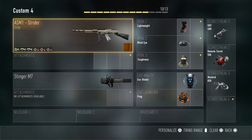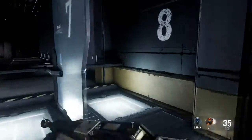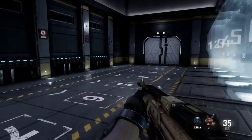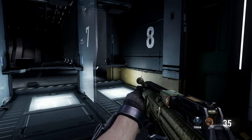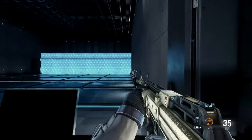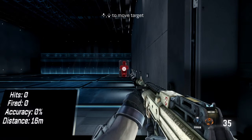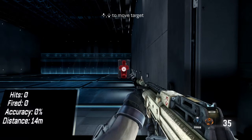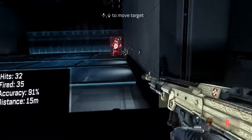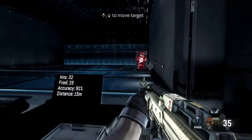Let's go to the firing range. I do have gold camo on this because I think it looks good. I think this gun actually looks better than the Speakeasy, but its accuracy is horrible. I'll put it at about 15 meters. Yeah, the accuracy is not that bad I guess, but it's still missing three shots.